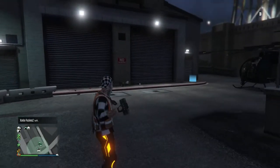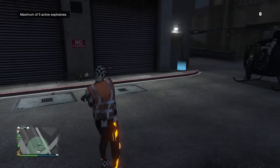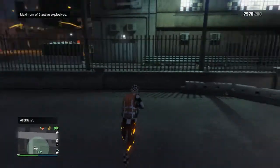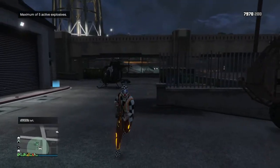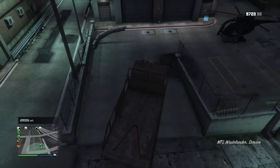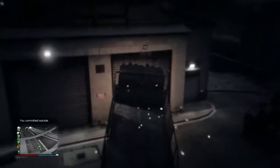Get some sticky bombs and put them outside the door. The idea is we want to drive at the door and blow ourselves up with the sticky bombs before we see the animation of us going in — so just drive straight at it and bang.